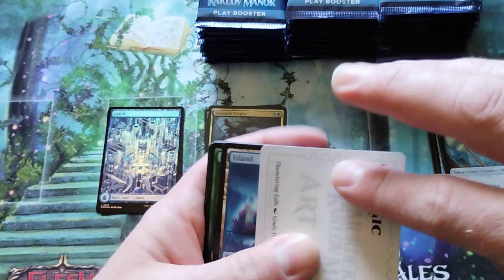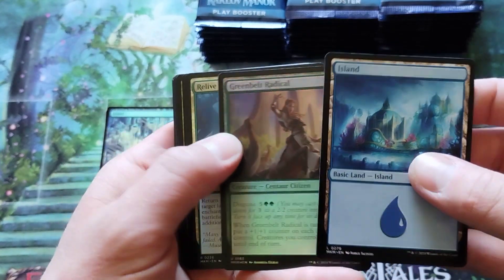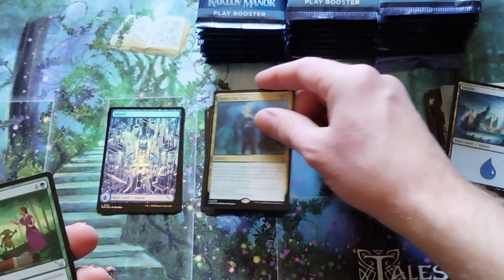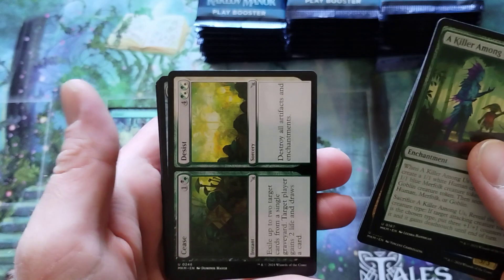We got an artist card here. They're just kind of throwing everything at the wall here. And 'Relive the Past.' We got to relive the past. And then there's a killer among us — or rather, there's a killer among a lot of people apparently.